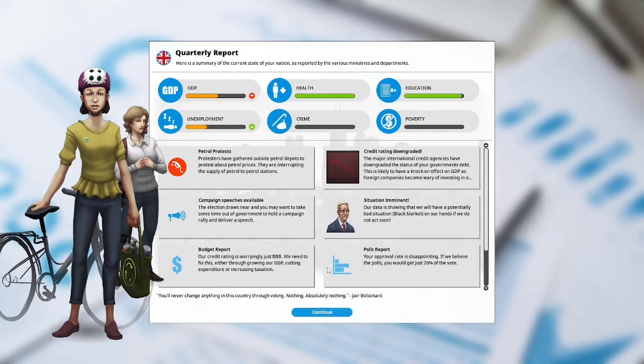Budget report: our credit rating is worryingly just a BBB. We need to fix this either through growing our GDP, cutting expenditure, or increasing taxation. Polls report: your approval rating is disappointing — if we believe the polls, you would get just 20% of the vote. We have 11 political capital.